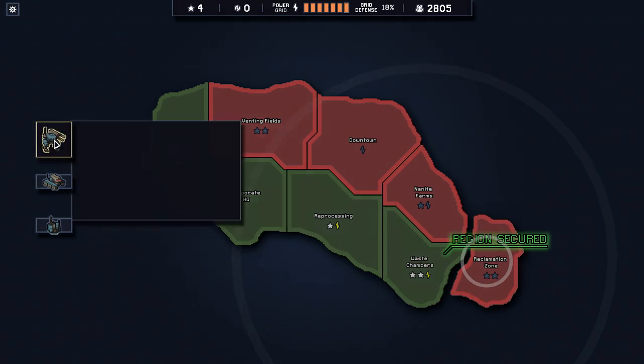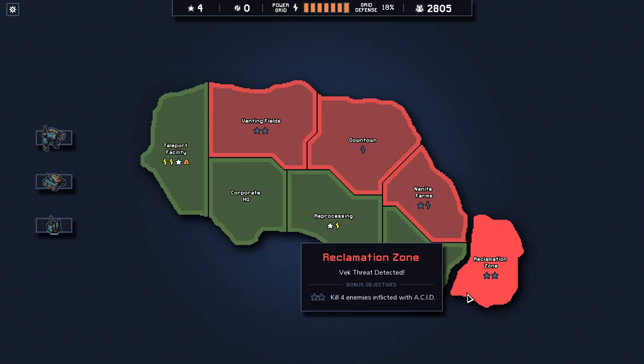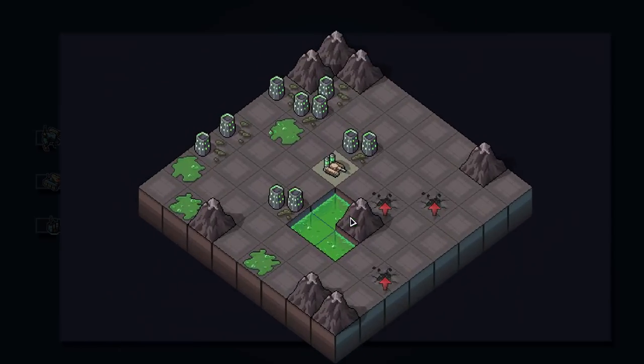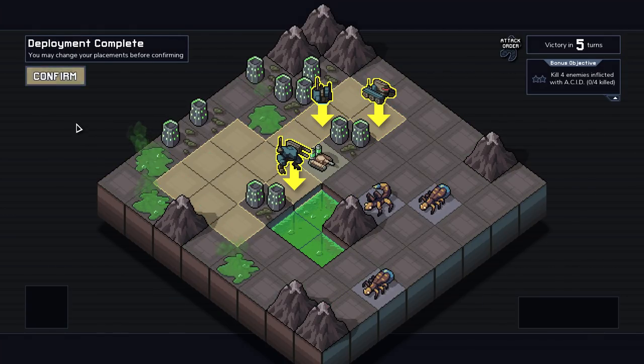Which one do I have him in? Okay, that's good. That's honestly probably one of the best abilities you can get on these guys. Kill four enemies inflicted with acid or destroy acid bats. Oh, we can do this one. This one's nice. Alright, so we'll do something like that.